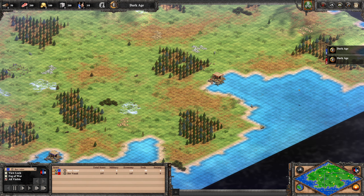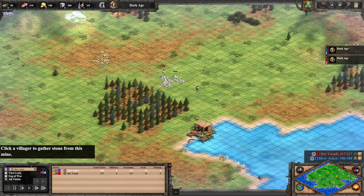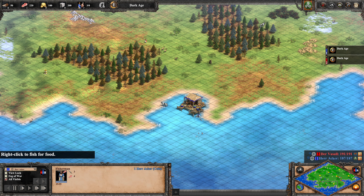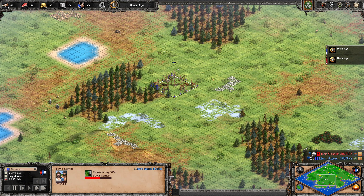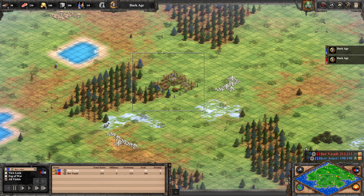Der Vasall is dropping a dock, which is a first for him — in the past he waited or didn't drop one at all. But he has watched the recorded game casts on the Food Please channel and now knows it's important. Herr Acker is already doing that and also placing the dock right next to the shore fish to collect with one villager. Herr Acker is now dropping his town center on the wood line, right next to the trees so villagers don't have to walk far — he has clearly learned a lot from previous games.